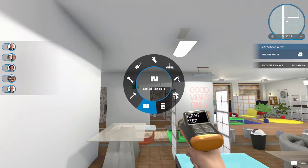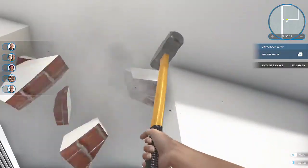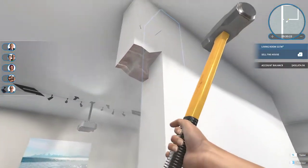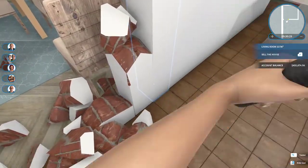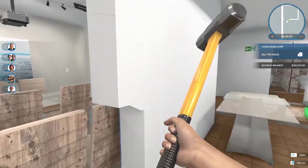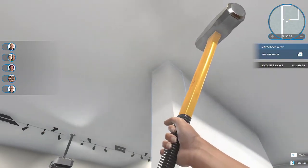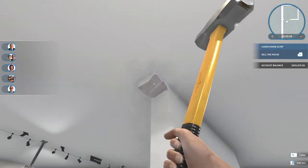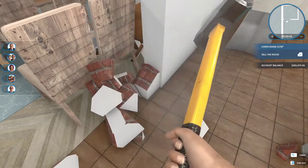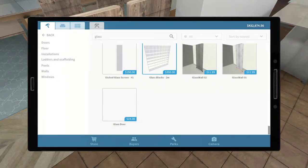So I looked in the Steam Workshop and there actually are two different kinds of glass walls — there may be more, but I just used one. I'm going to try those out and see. I'm not sure how the door situation works, so I guess we will see. I should probably just try one wall before taking everything down — that might make more sense.